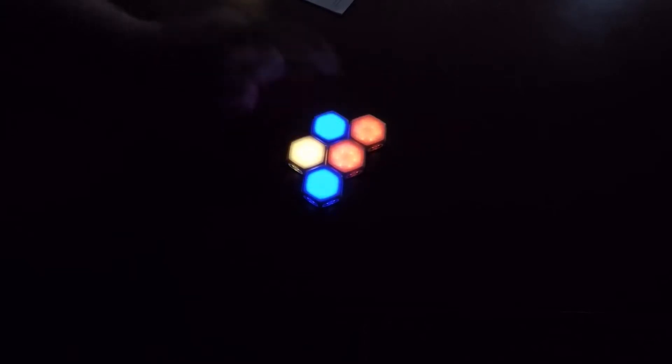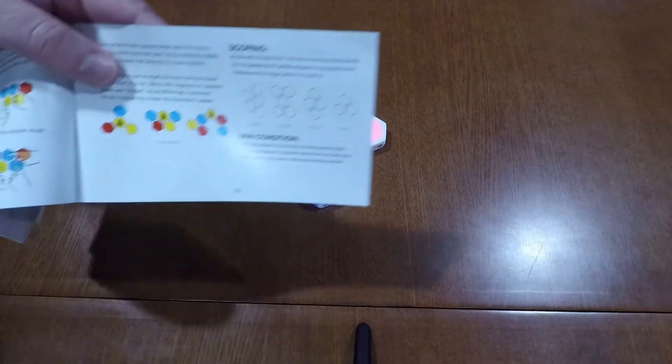Once they've all turned to solid blue, me and my opponent each take three blinks. We separate them and take turns placing them on the table. The first one is placed in the middle, then your opponent attaches one to it and clicks the button to change its color. If you attach one to two existing blinks, you click both of them to change their colors. There are three possible colors: blue, red, and yellow. If you attach to three at once, you also change your own blink's color.